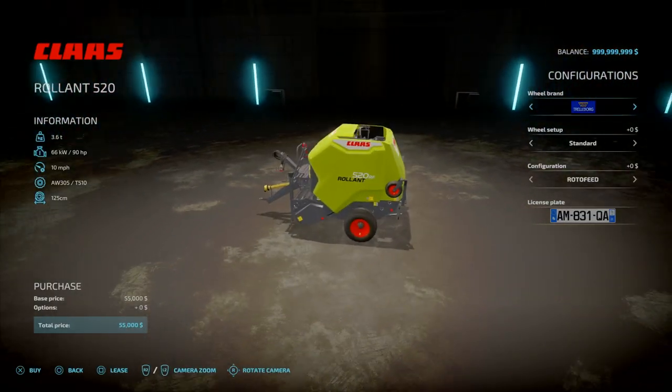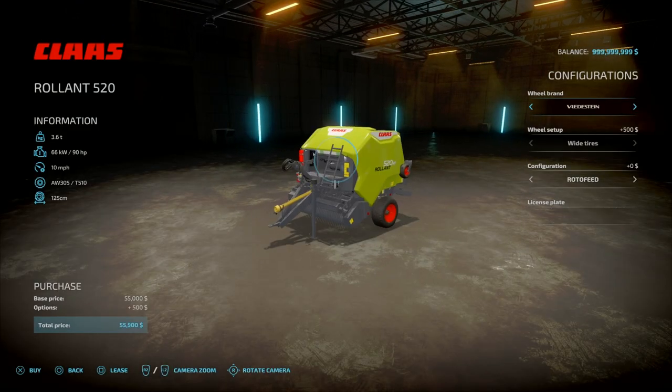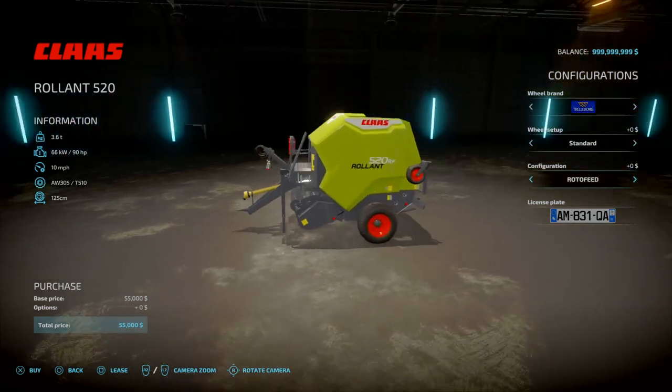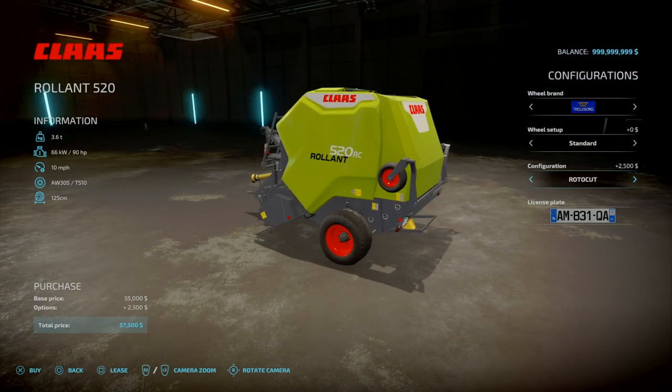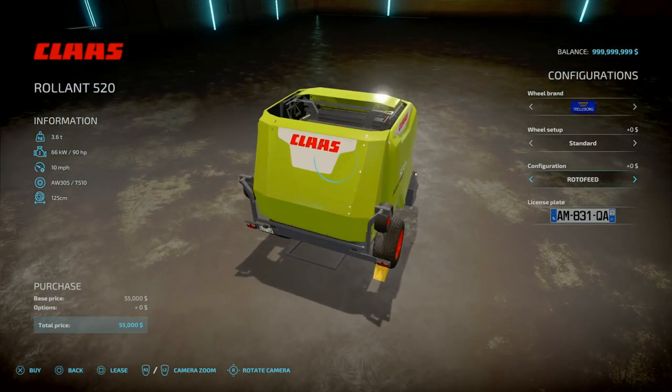55 grand, slot count goes down to 1, and only does 125 semi-round bales. Wheel options: you've got Trelleborg standard and white. Configuration: you've got the Rotofeed or the Rotocut — these are just the difference in real life variants.